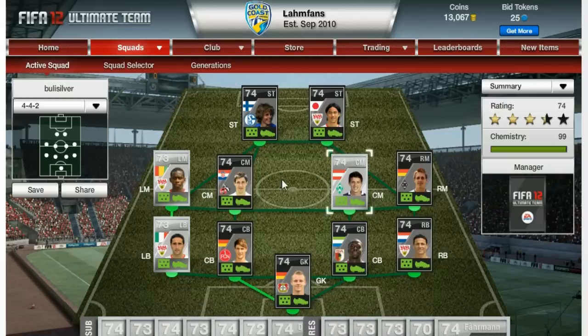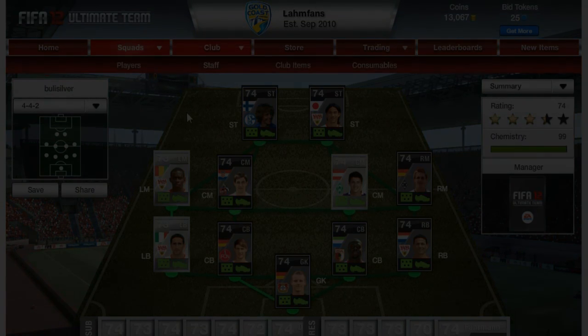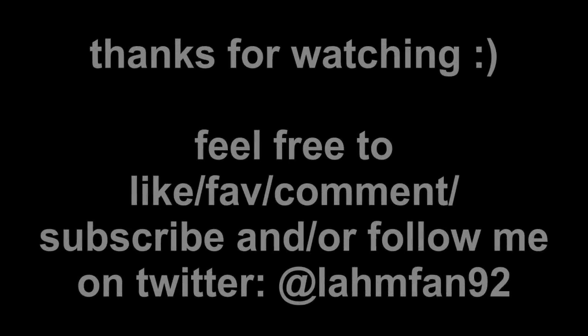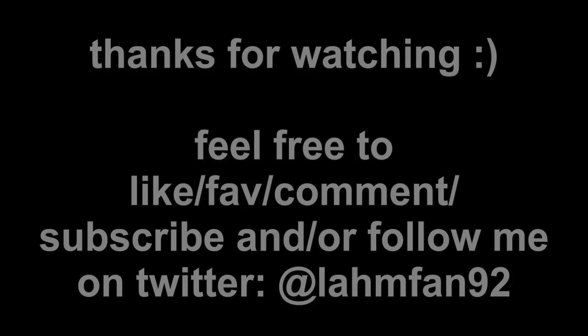This is a very high-rated silver squad with a lot of informs, on 99 chemistry, of course, as they are all in the Bundesliga. 4-4-2, I always play on attacking, which makes the wingers get up a lot more and gives you more players up front. I hope you enjoyed this video. I reached 4,000 subscribers yesterday, which is absolutely amazing — I can't thank you enough for all your support. I really enjoy being part of the FIFA community. Click the like button, put in the comments what you think of this squad, and follow me on Twitter — link is in the description. See you guys later, thanks for watching!